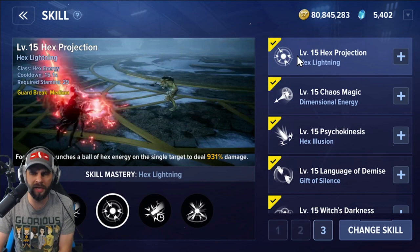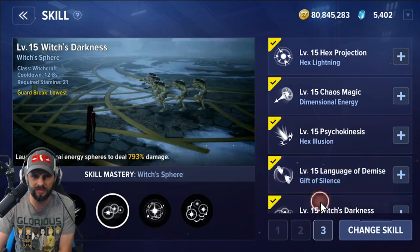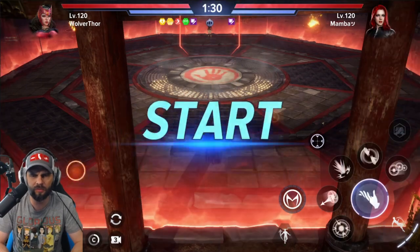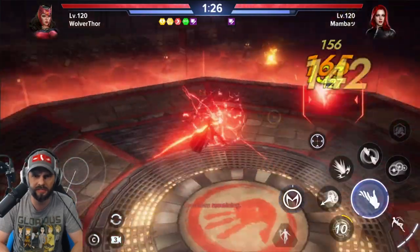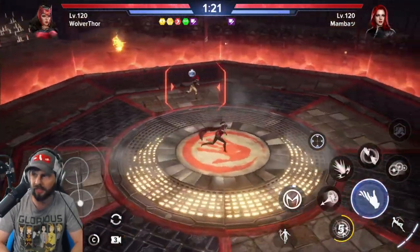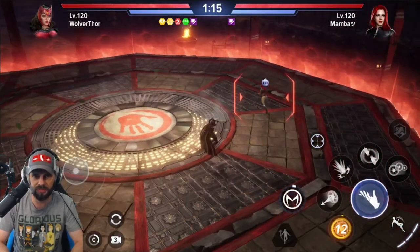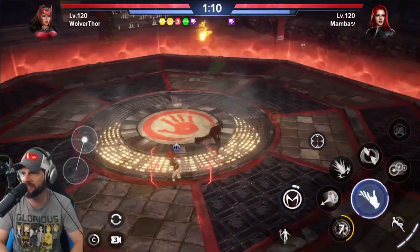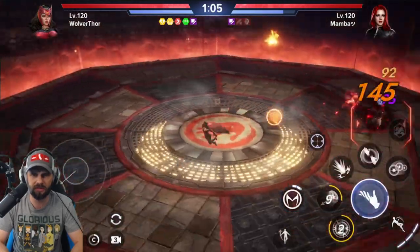Now we're in the B column for all five first skills. First ability here is Hex Energy Hex Lightning. It appears to be tracking and does a little hit. Trying it again with only four seconds left on cooldown — nice, it leaves a DOT on the target, which is pretty solid. Next one is Chaos Dimension Energy — let's see how that goes.